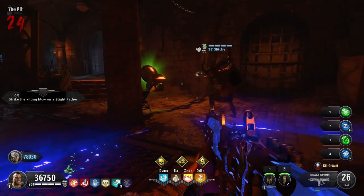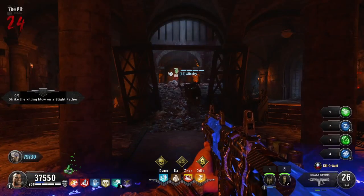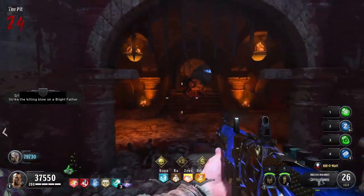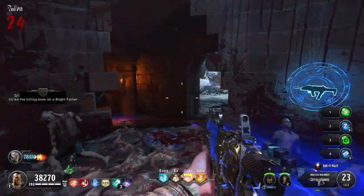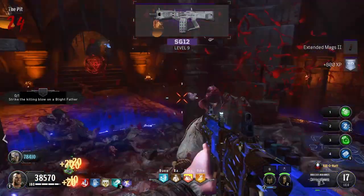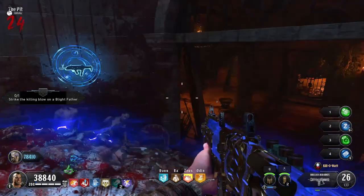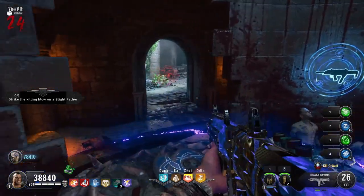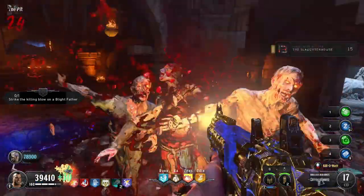Once you're done shooting the symbols, you'll do a lockdown where you stand on the pressure plate right by the shield buildable. If you're solo you stand on it alone; co-op requires everyone to stand on it. You'll face a lockdown of all enemy types: brawlers, tigers, catalysts, regular zombies, Blightfathers, and gladiators — a mixture of everything.